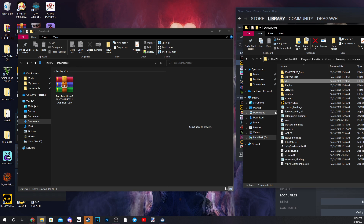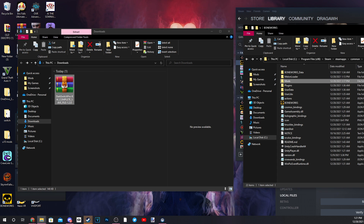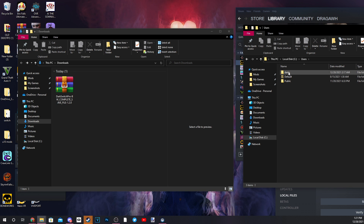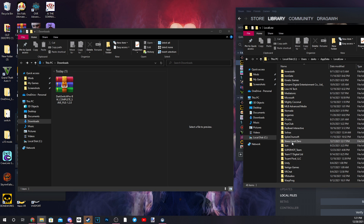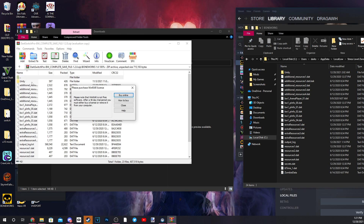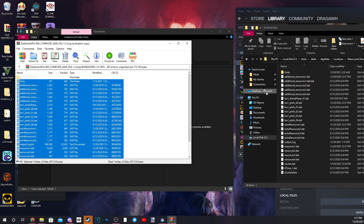Now that we have all our mods installed, before we begin we need to install our save file. To do this, go to This PC, your C drive, go into Users, then your username, then AppData, then LocalLow. Scroll down until you see Stress Level Zero, go into Boneworks, then open the save file mod you downloaded and drag everything over there and replace.